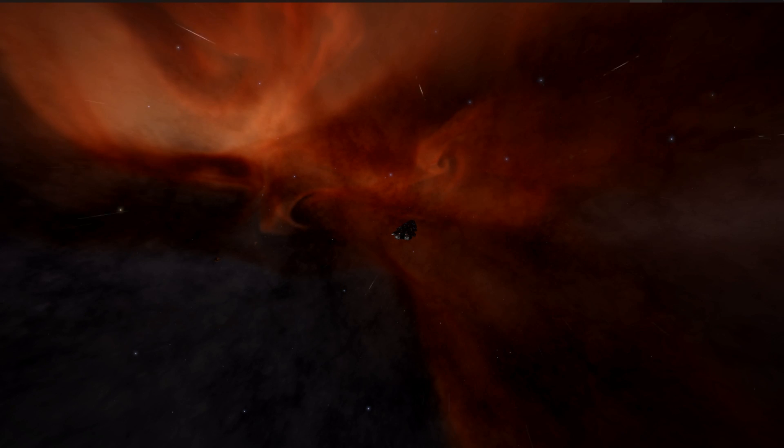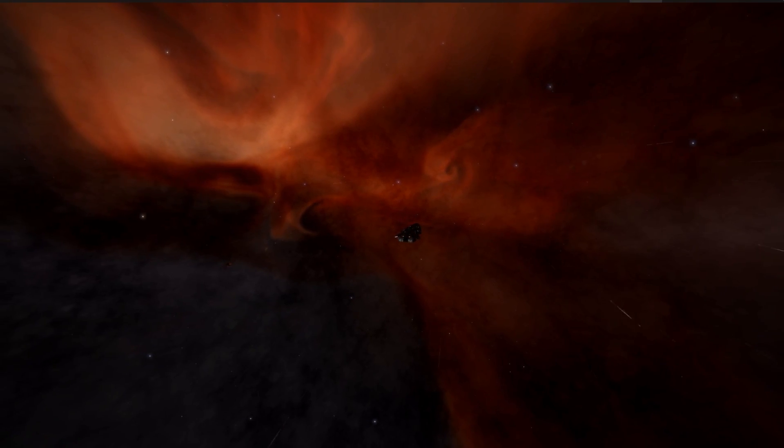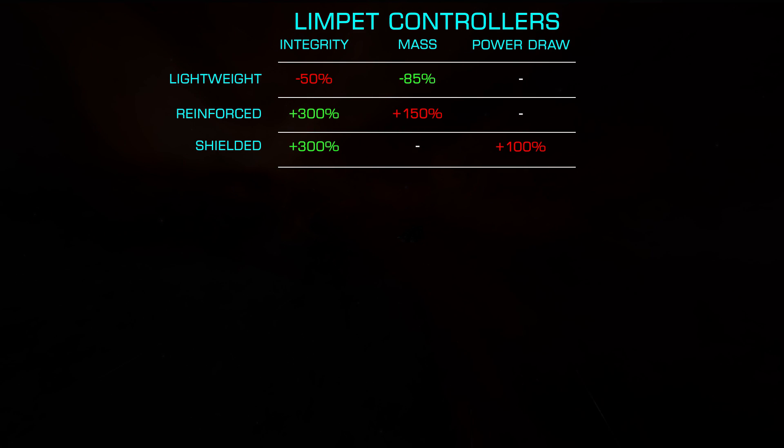Starting with the Limpet Controllers — Collector, Fuel Transfer, Prospector, Repair, and Recon Limpets — we have three blueprint options: Lightweight, Reinforced, and Shielded.